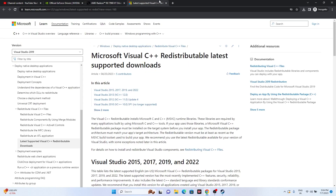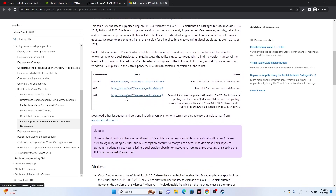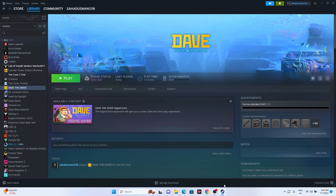For some users, installing Microsoft Visual C++ Redistributable resolved the issue. A link will be provided in the description from the Steam community forum. Download the x64 version, install it, restart the PC, and check whether the issue is resolved.